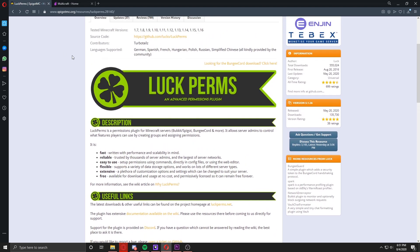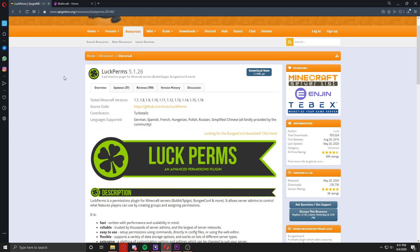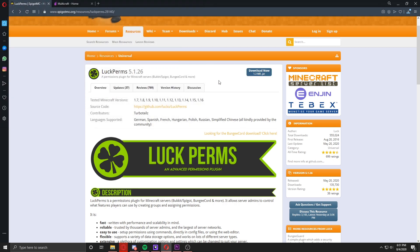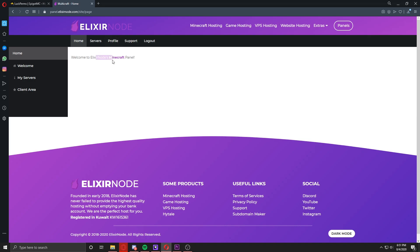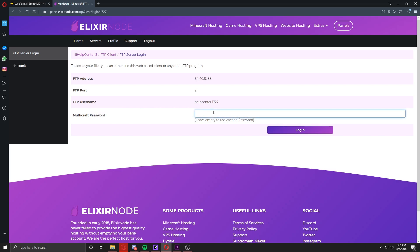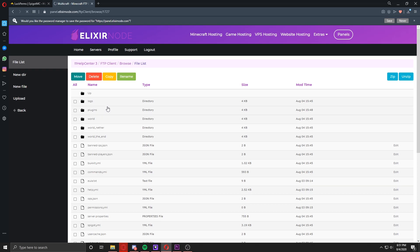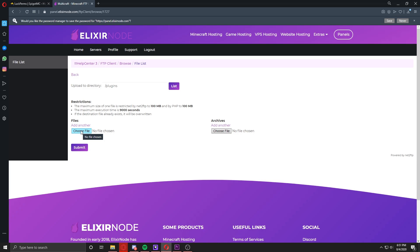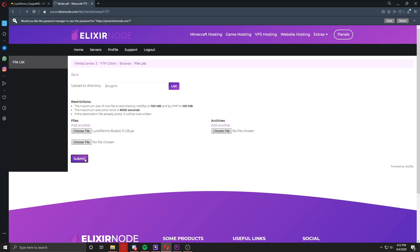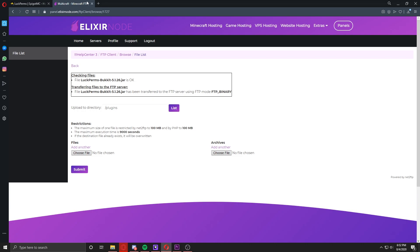To get it, you just have to go to spigotmc.org — don't forget that this link will also be in the description of the video — press the download now button and download what you want. Then go into your Multicraft panel from Elixirnode, go to My Servers, then head down to Files > FTP File Access. Here you just put your Multicraft password and press the login button. Then go to Plugins, press the Upload button and choose a file. Adding plugins to your Minecraft server is super easy if you have a server from Elixirnode.